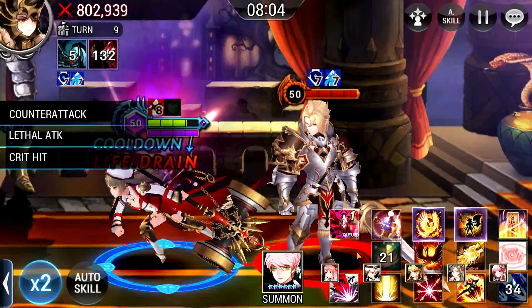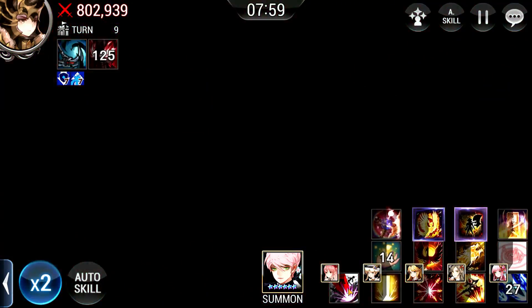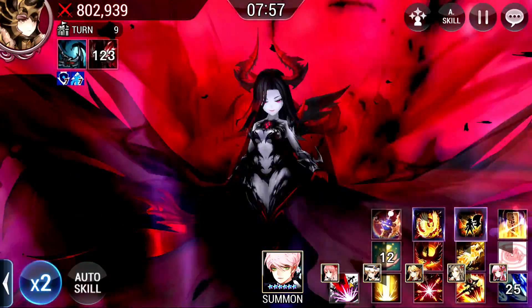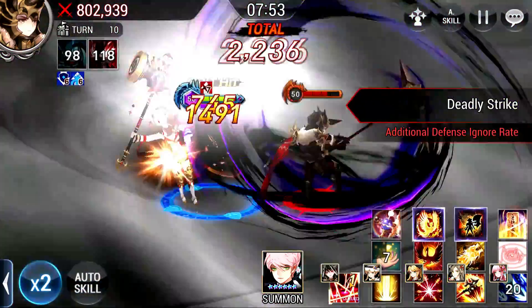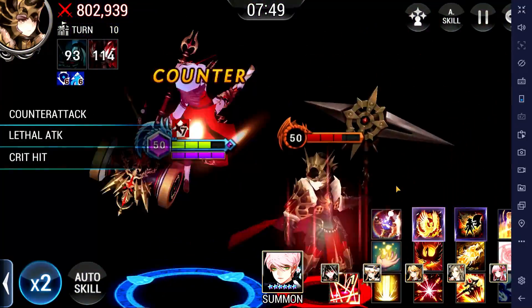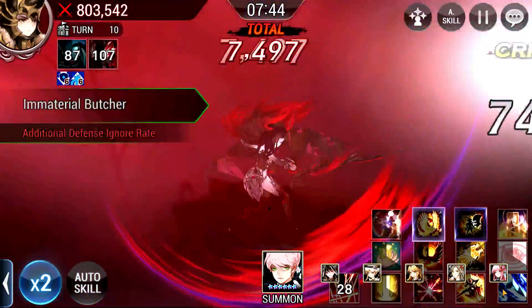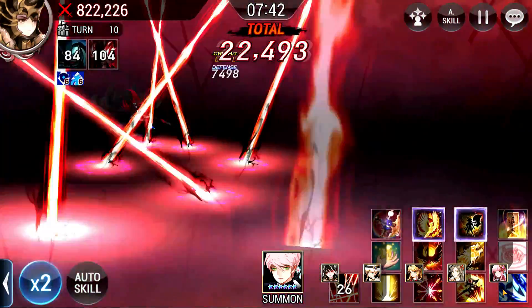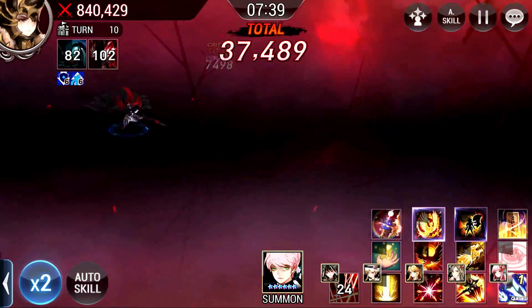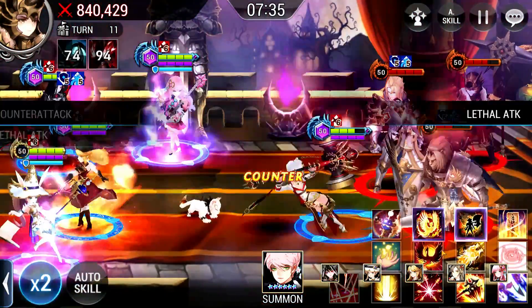Always have a look at Dylan's skill cooldown. His skill on the left is his single target which will do heavy damage on Aeris because she has Taunt, and the one on the right is his 1 HP skill. So whenever he is about to use either one of them, you have to make sure that Aeris is at full HP. This will definitely put you in a very safe position.